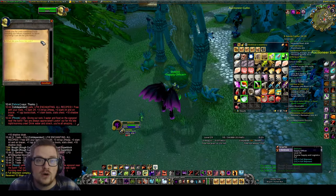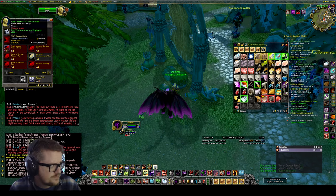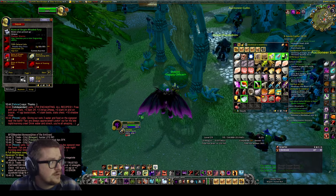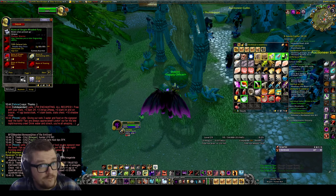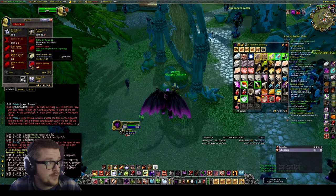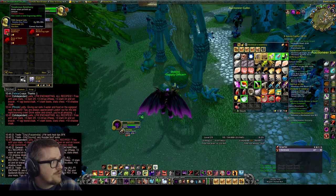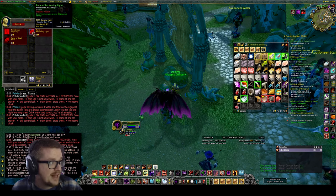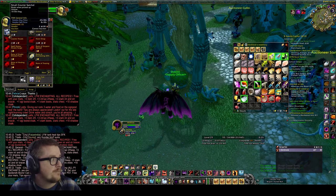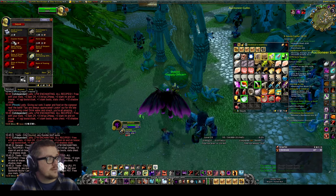Depending on which class you play, you'll get different runes. Mages get Arcane Surge, Hunters get Serpent Spread, Warriors get Single-Minded Fury, Warlocks get Everlasting Affliction, Shamans get Healing Rain, Rogues get Saber Slash (the tanking rune), Priests get Epiphany, Paladins (Alliance) get Beacon of Light, and Druids get Skull Bash. You'll also be able to buy a 10-slot bag, and there are gloves, a waist item, and boots available.